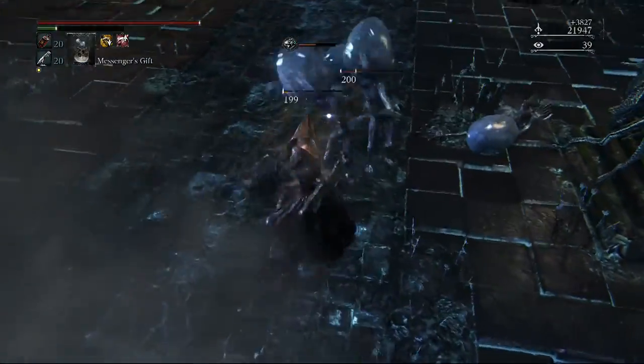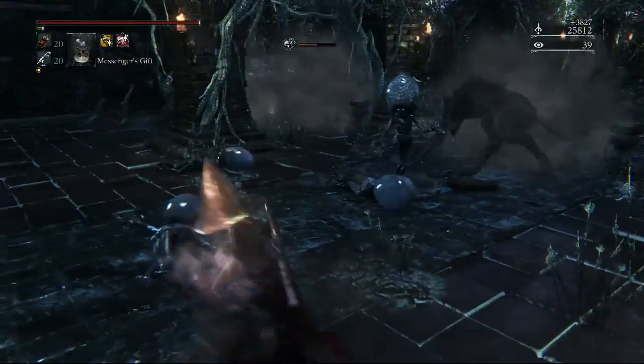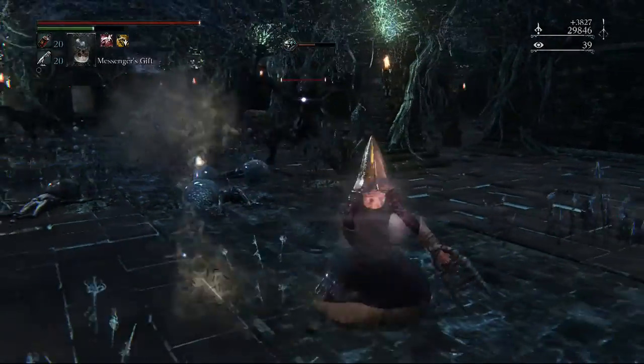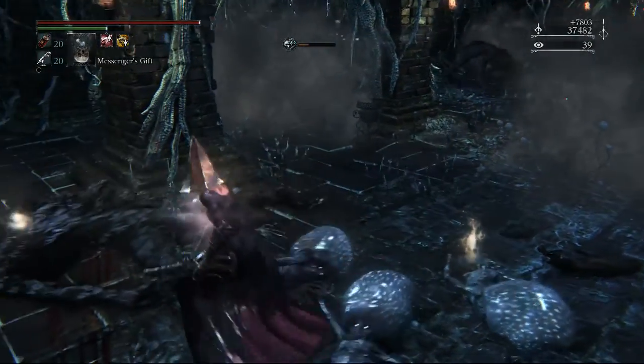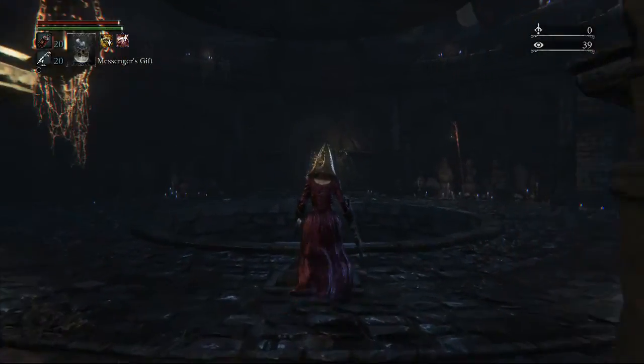So in Bloodborne there's a perfectly new opportunity to do this with subscribers — probably even a better opportunity — and that is with chalice dungeons. What I'd like you guys to do is leave a glyph for a root chalice dungeon in the comments below. It could be anything: cursed, sinister, depth five, depth two, depth whatever you guys want.